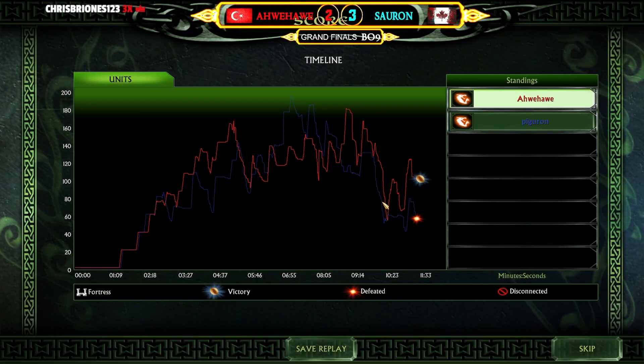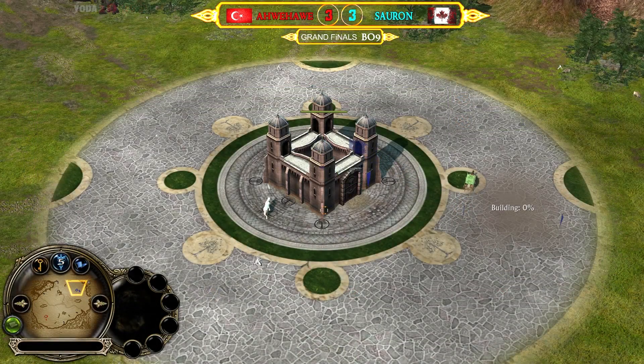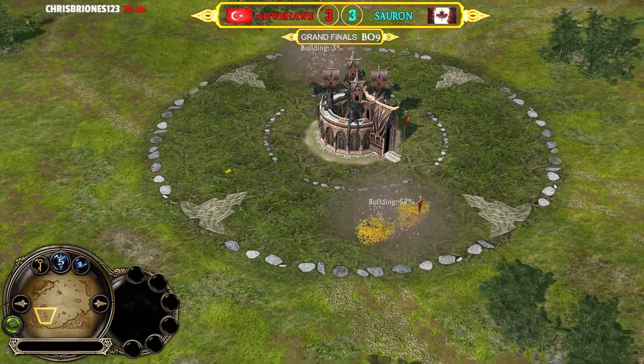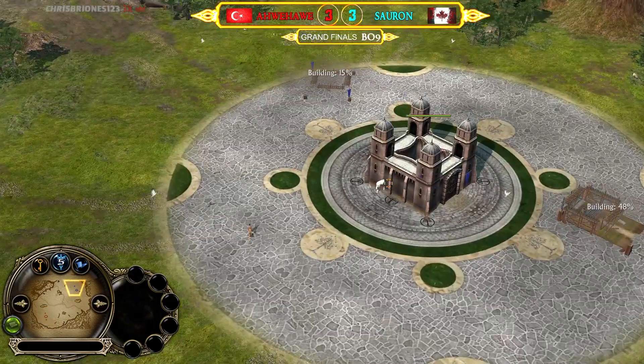It's impressive. We now have the blue Men of the West player Sauron at the top side — that's the first time we see Men of the West in the series — against the red elven player Ave at the bottom side. Two Malon trees coming up for elves and two farms coming up for Men of the West.